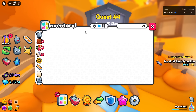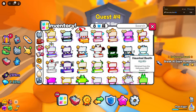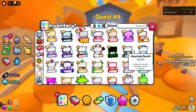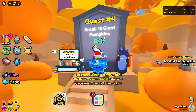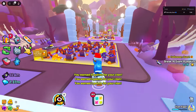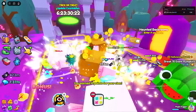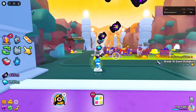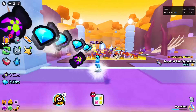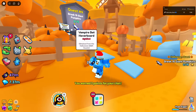I still need to get the hoverboard. Where is my booth? Oh, here it is — the Haunted Booth. It looks pretty cool, I'll check it out later. Now I need to break 15 giant pumpkins — where am I supposed to find giant pumpkins? I'm not sure if they only spawn inside this area. They are very rare to find, so that one is going to take a bit of time.